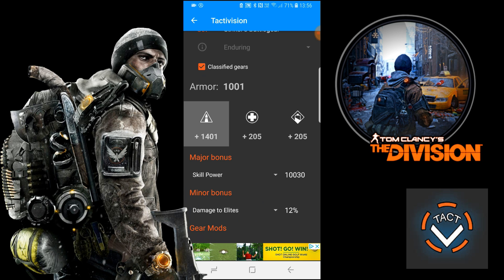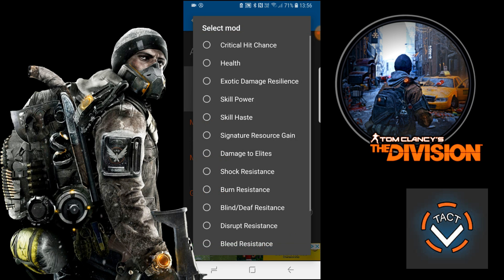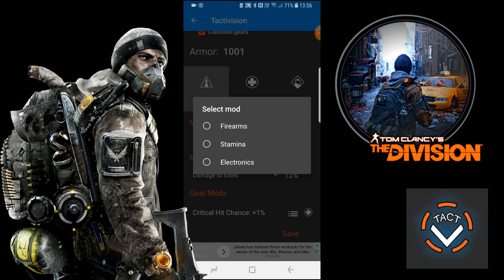In the build section you've got your sets — you can choose any set you want, I've chosen Striker. Underneath that, grayed out, is the option to select high-end gold gear. You can swap back to Striker, then there's a checkbox for whether it's classified or not. Going down to attributes, you can select whether you want the piece to be Stamina, Electronics, or Firearms, then your major and minor bonuses — crit chance, health on kill — and also your gear mods.